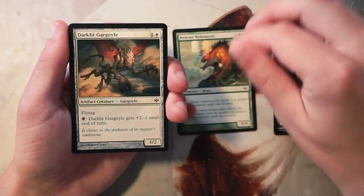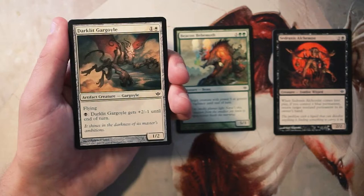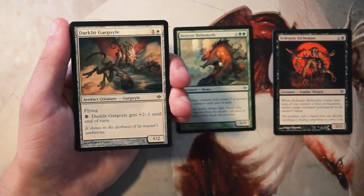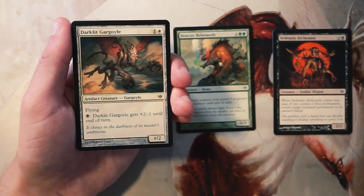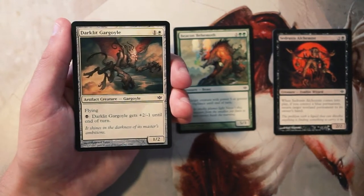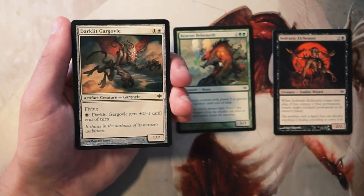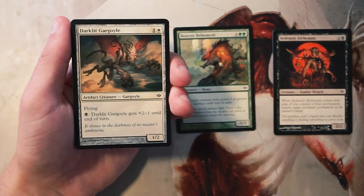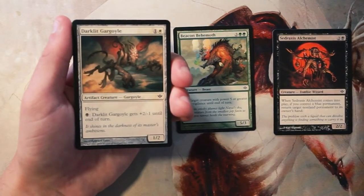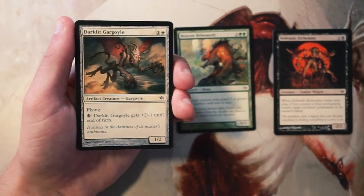Darklit Gargoyle is a 1/2 for one and a white with flying. You can pay a black and it gets +2/-1 until end of turn. I kind of like this — it's a straightforward flyer with a mana sink, though you can really only use the ability once unless you enchant it or something. That said, early game mana sinks aren't my favorite since that time is usually spent building your board. It also pigeonholes you into white-black immediately, and I'd rather stay more open with the Behemoth.